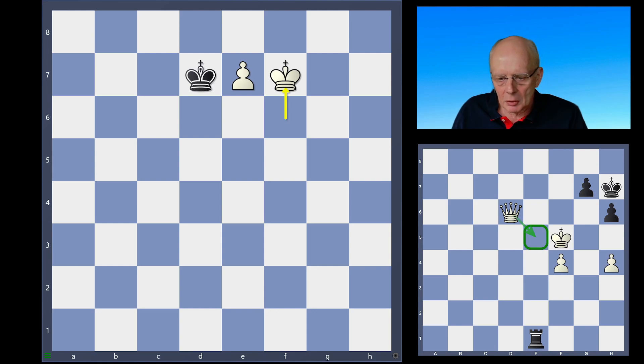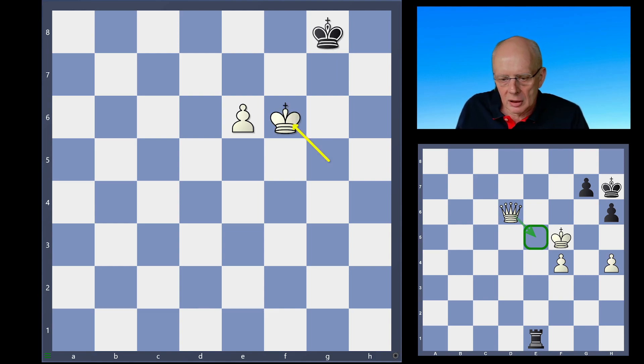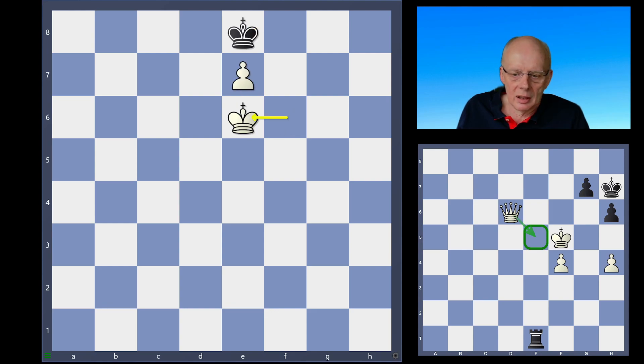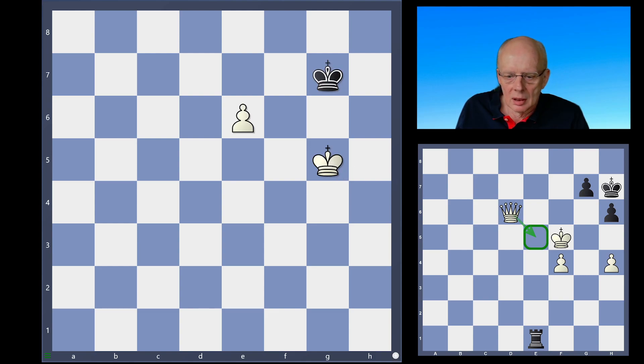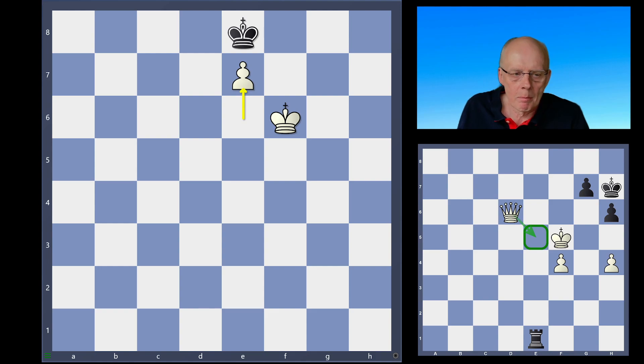It is possible for white to do it incorrectly — after king g8, king f6 draws because black gets stalemated. That's when black is to move in the starting position. If white is to move, it's even simpler: we play king f5, and after king g8 we get into the same winning position as before. This is the prior knowledge critical to solving the puzzle on the right side.